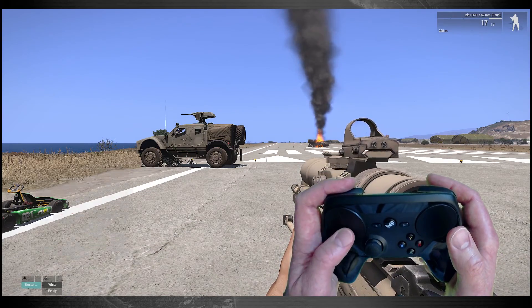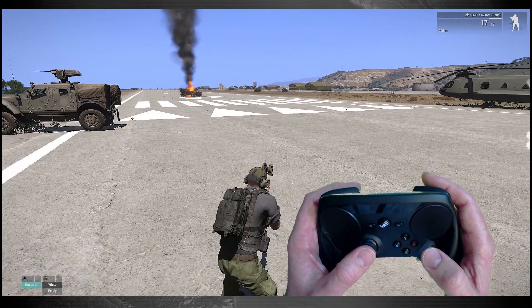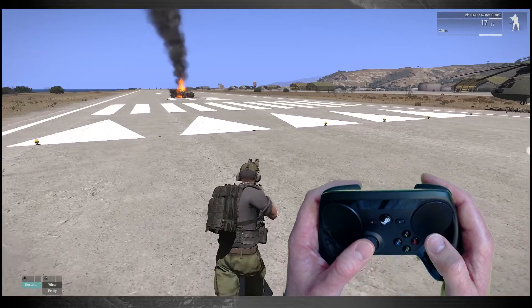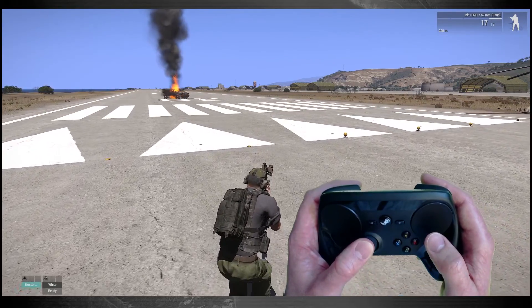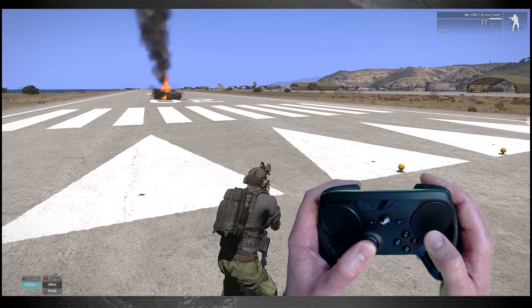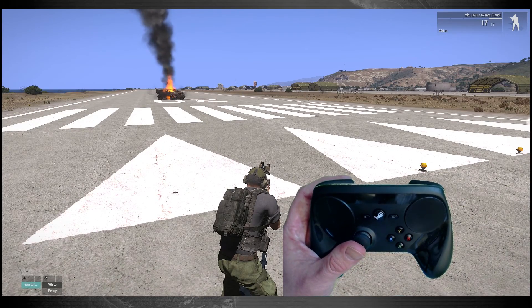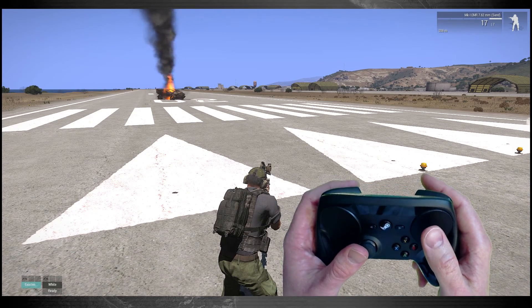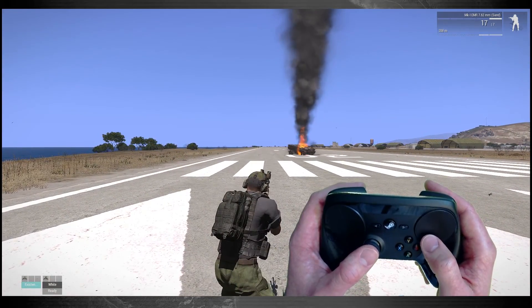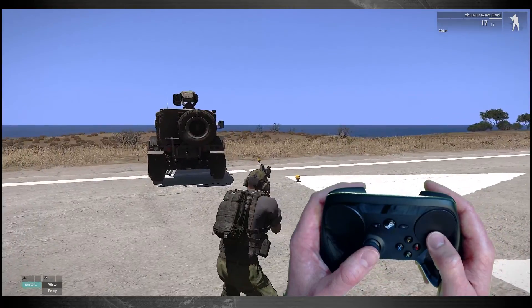Everything else on this set is pretty much the same. I had experimented with analog movement on the soldier, which was cool because based on how far I was pushing the stick he would go from walk to jog, except it was getting fussy with diagonal movements so I scrapped that idea. This does not have analog movement on the soldier, but it does have analog movement for land vehicles and air vehicles.